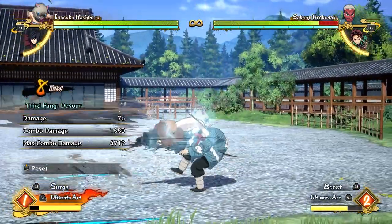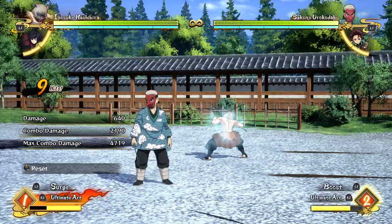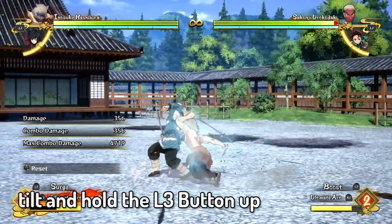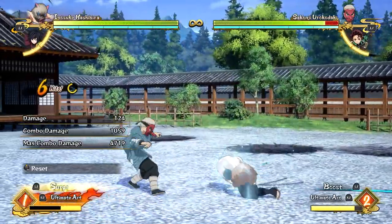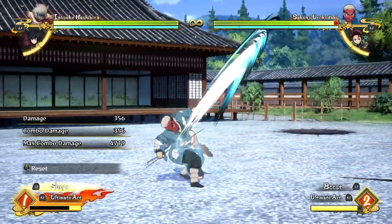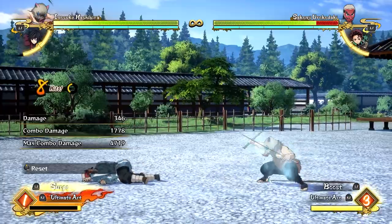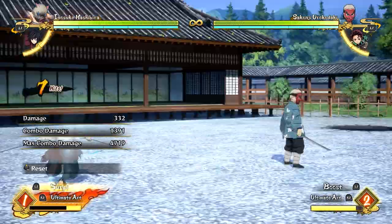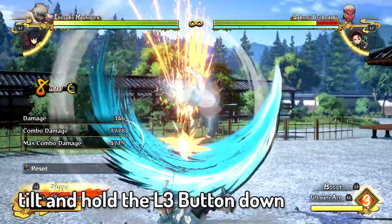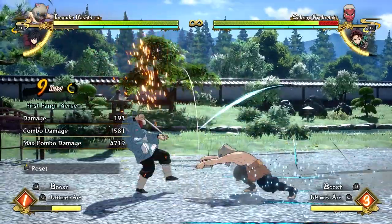The up tilt combo gives you a lot of combo potential. To do it, all you have to do is tilt and hold the L3 button and then mash square, and it will give you an up tilt combo. For the down tilt combo it's basically the same formula — mash square or X on Xbox and tilt and hold L3 to do the down tilt combo.